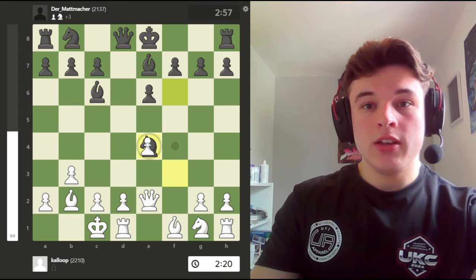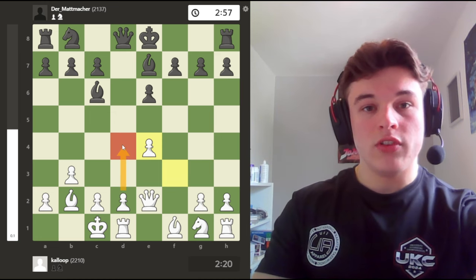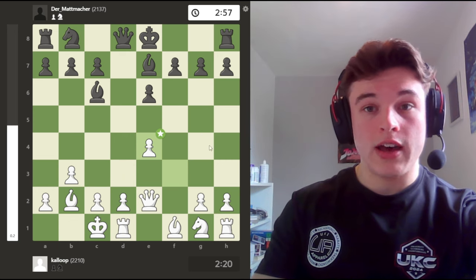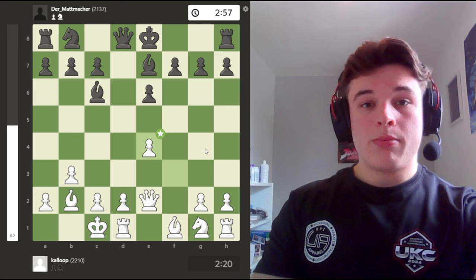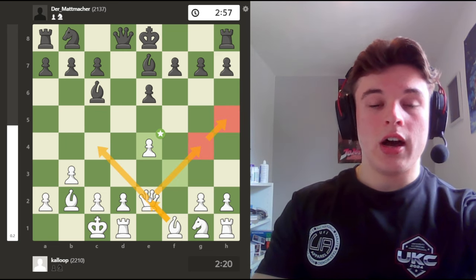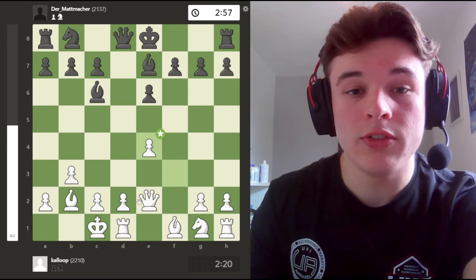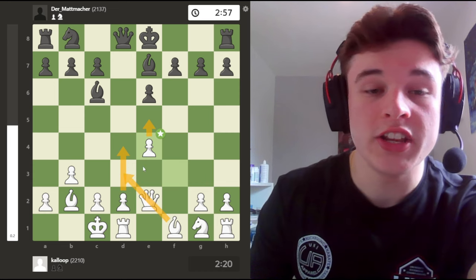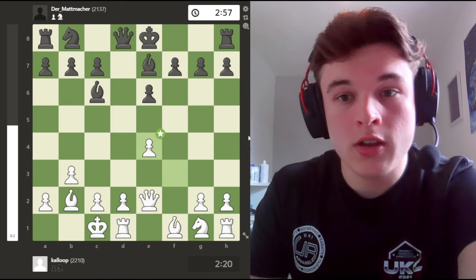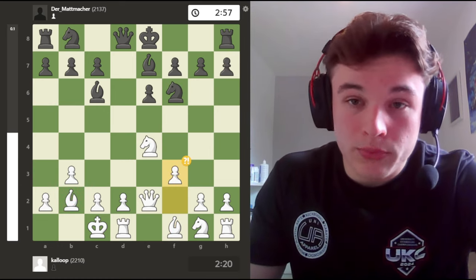If he takes me, I'm going to take back with the f-pawn, freeing up the f3 square for my knight. Play a move like d4 maybe. I'm also staring at the g7 pawn now with my bishop. I'll probably bring my queen over to the kingside to open up my bishop to get on to probably e2, c4. Or maybe play something like d4, bishop d3, e5, which will shut off this bishop but open up the other one. So it's a nice position and these are the themes of the opening.